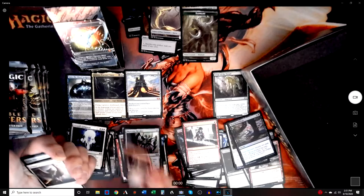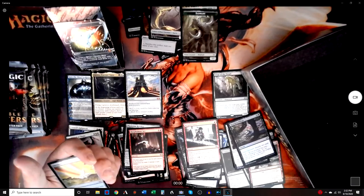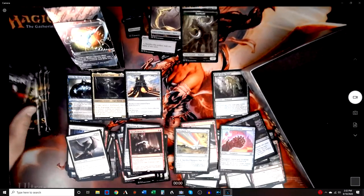Blasphemous Act — sweet! Archangel Thune — that's nice. Golem's King. Chromatic Star. Some nice little foils here.